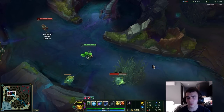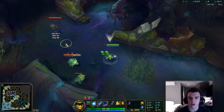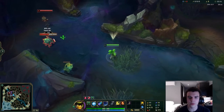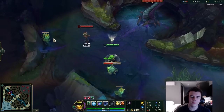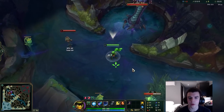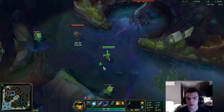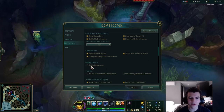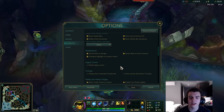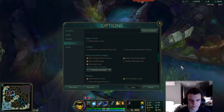Champion Highlight on Camera Center is up to you. It shows an arrow above your head when you're holding spacebar, which helps players find themselves in teamfights. A lot of people find it distracting though, so it really depends on whether you're having trouble locating your champion in fights. Legacy Cursor is also just personal preference — I actually have it different on different accounts and didn't even notice until someone mentioned it in Twitch chat.